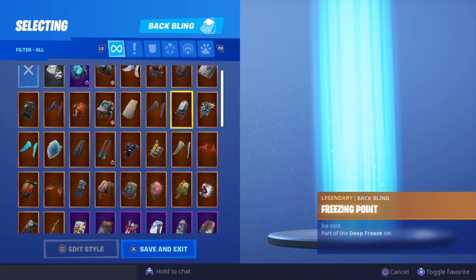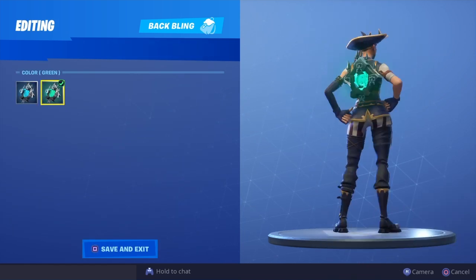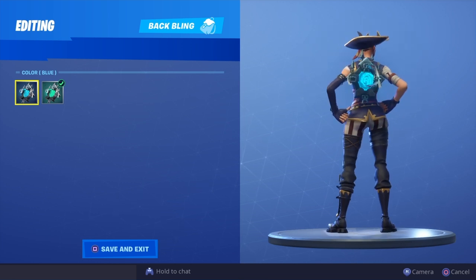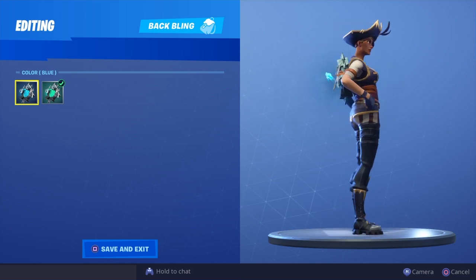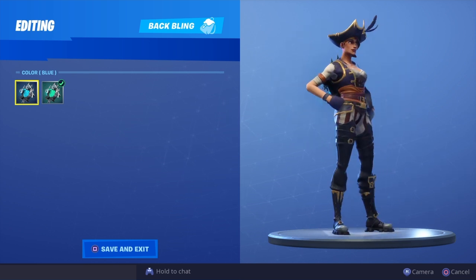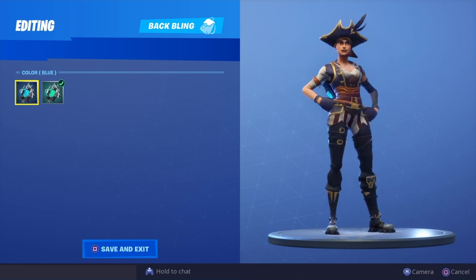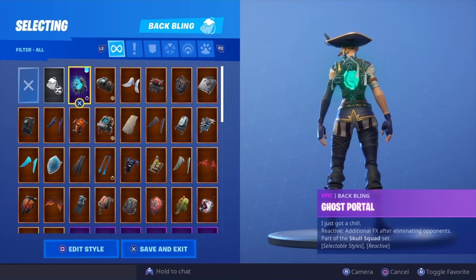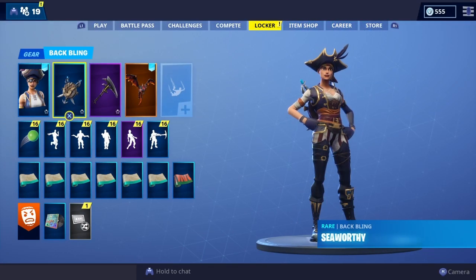That only leaves one left, and in our number one position we have the Ghost Portal. I'm going with the blue Ghost Portal over the green — both are pretty cool, but with the green you get more of an effect. The little ghost faces actually come out of the portal and chill around the skin, which is a really nice touch. This is a pirate, and pirates are known for death and skulls, so the Ghost Portal definitely complements the skin perfectly. Let me know what you guys think — that was all my back blings on the new Buccaneer and the top five picks. It's been your boy Fuzzy, I am out, peace.